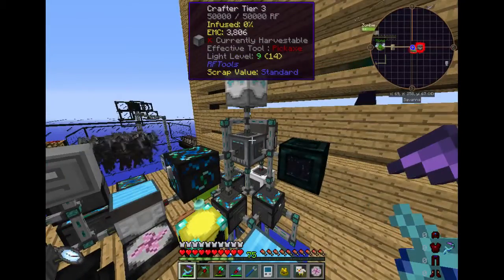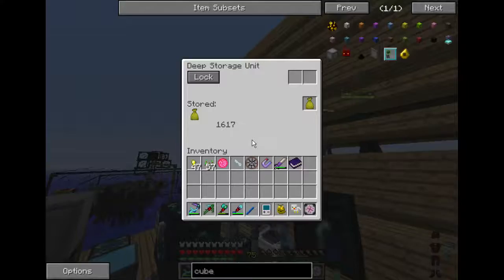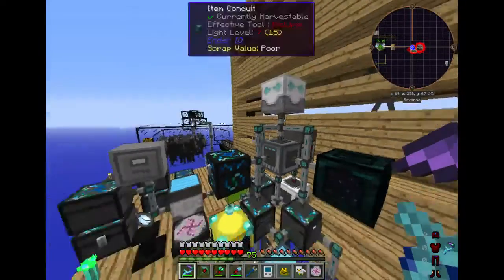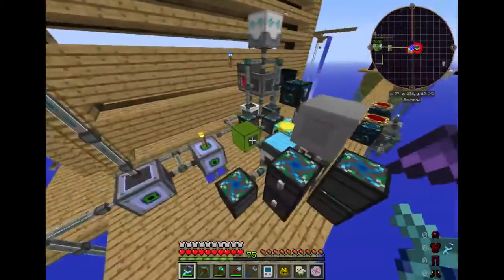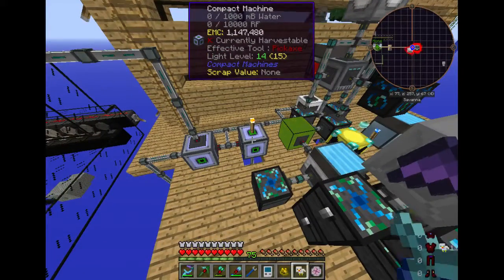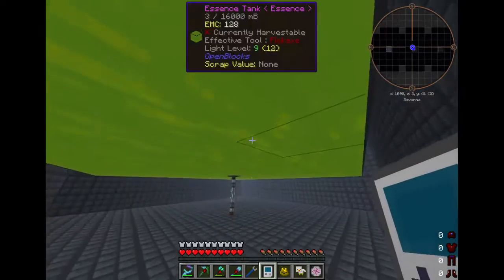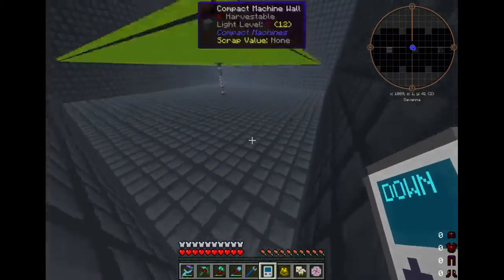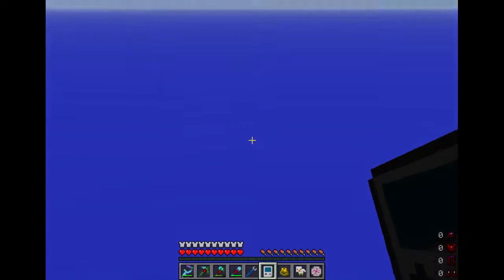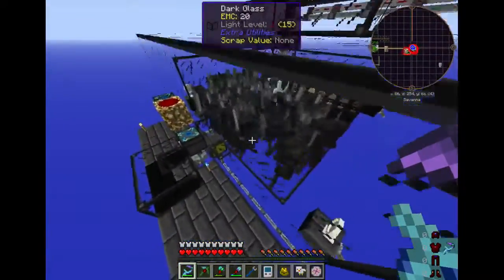The loot bags that get made into legendaries here are going into this deep storage unit. As you can see, there's over 1,600 in there. Yeah, that's been going for a few days nonstop. All the mob essence is in here somewhere — let's see if I can find it. I'm wondering how full it is. Oh, actually it's not very full. That's right, we're using it for the spawner over here, making the wither skeletons.